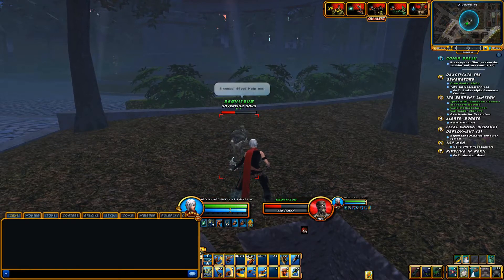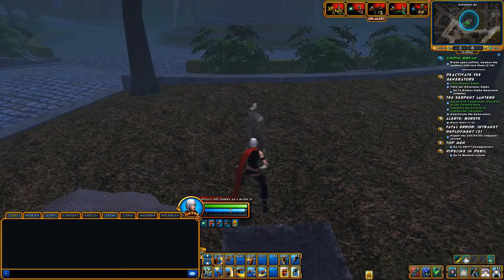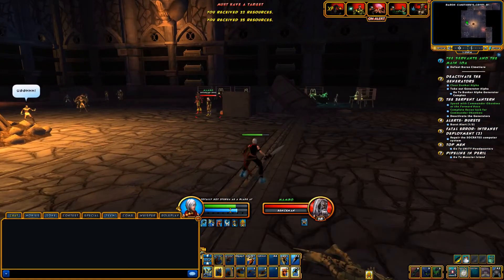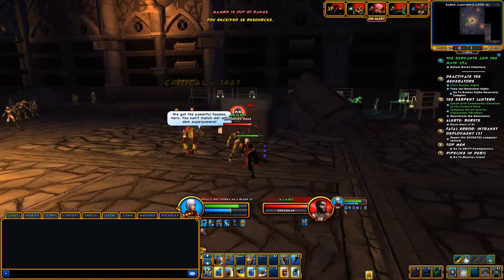These guys are very easy to kill. Wait until the zombie begs for mercy before giving them their fix, or they won't turn back into people of the non-zombie variety. Papa then gives us one last quest, the Servants and the Main Loa, to kick Baron Cimetier's teeth in.